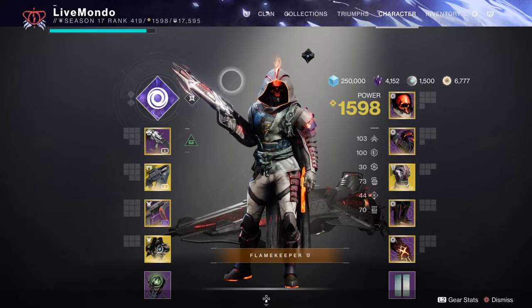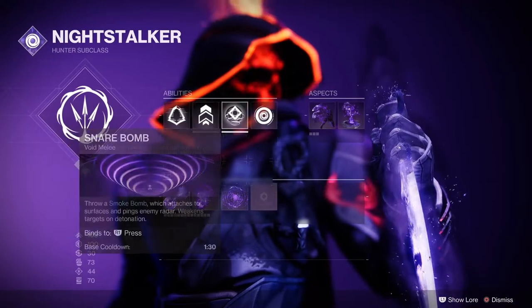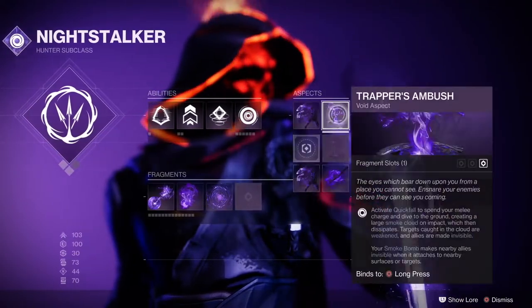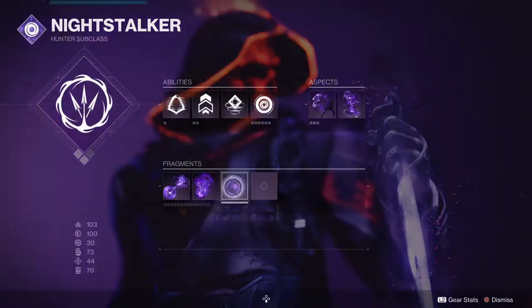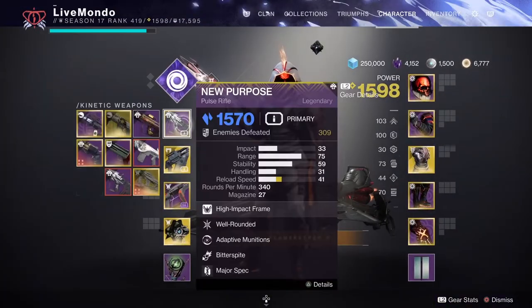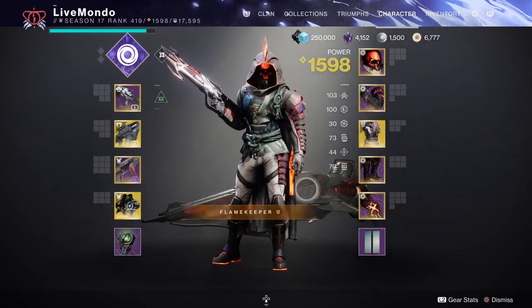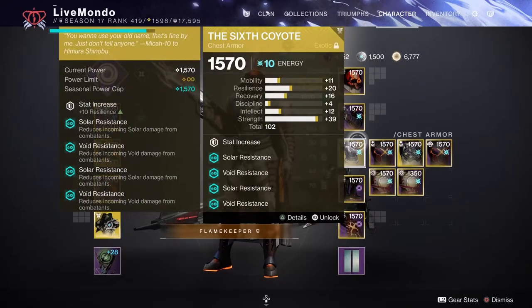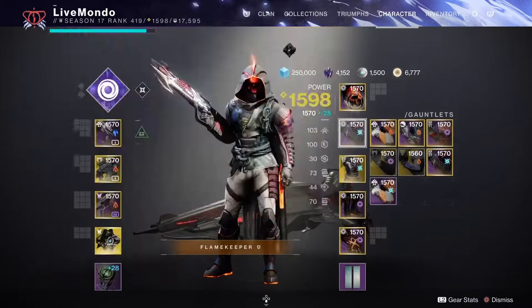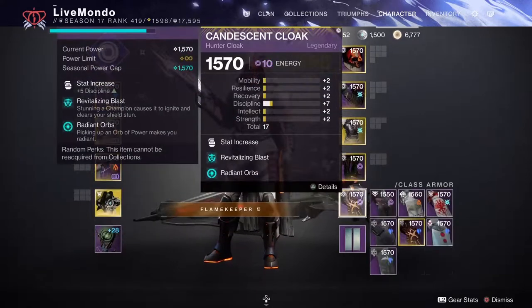Hi guys, welcome to the video. This is my solo run of the Proving Grounds Grandmaster. I'm doing it on Night Stalker - all aspects, fragments, mods and weapons are shown at the start of the video. I'm using New Purpose, Sky Burners, and the Cataclysmic. I had Revitalizing Black and Radian Orbs on, though I didn't actually use Radian Orbs because I didn't have anything on to create orbs.